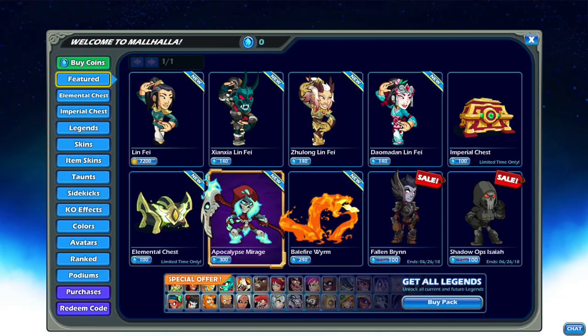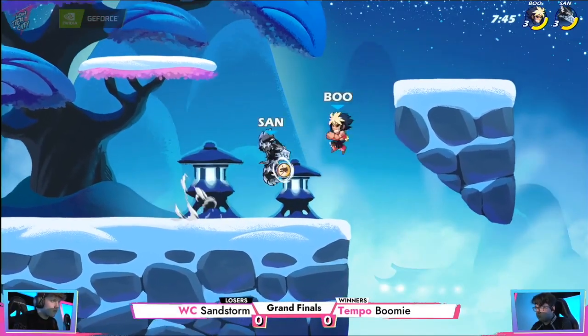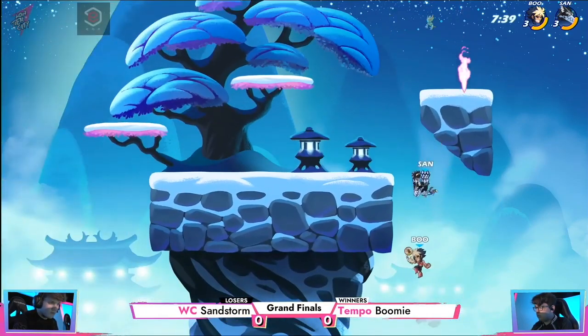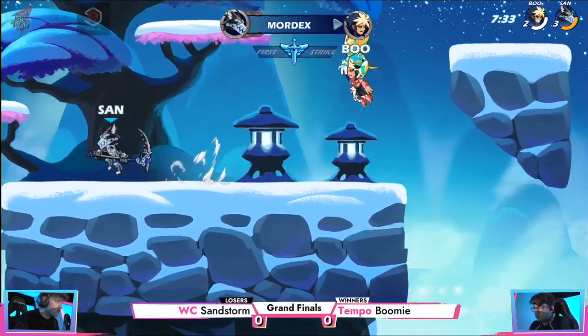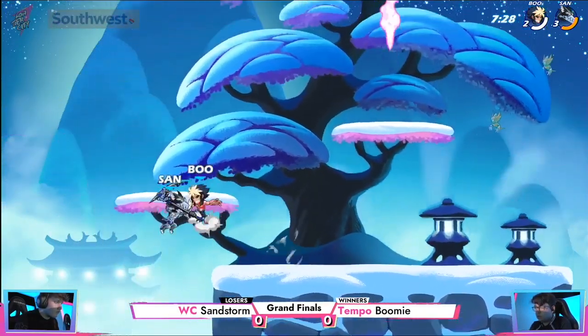This game is free, and any of the 49 characters can be unlocked using the in-game currency. This is an excellent method for gameplay, and the microtransactions are 100% visual and have no impact on gameplay. I like this model because I can gain access to the entire roster without paying a cent. I've spent about $30 on Brawlhalla for some custom skins and the most recent battle pass. I wanted to support the developers because I had gotten a lot of enjoyment out of the game and felt that it had been worth it to me.